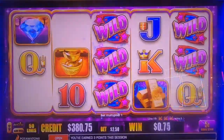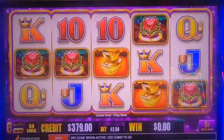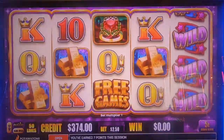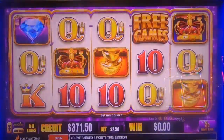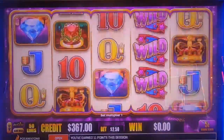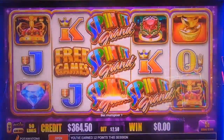I do like the purple version better for the free games because it only takes two to re-trigger. I would like to see that first hand. All we have to do is spin that grand. Right now it just needs to give us something — a line hit or something.